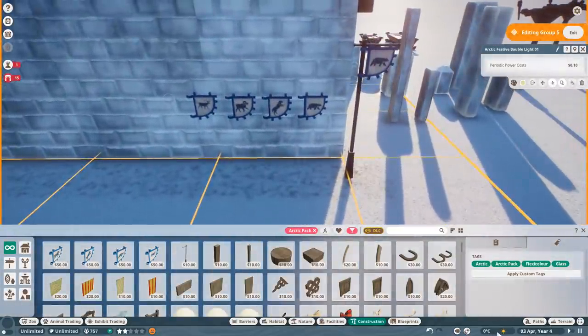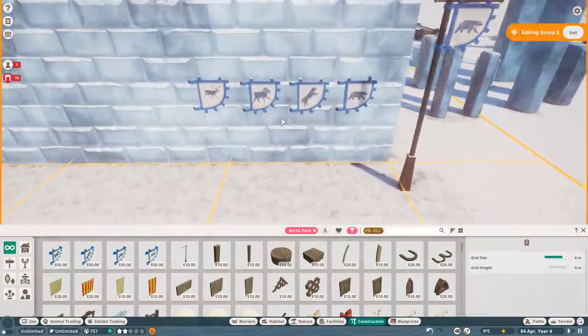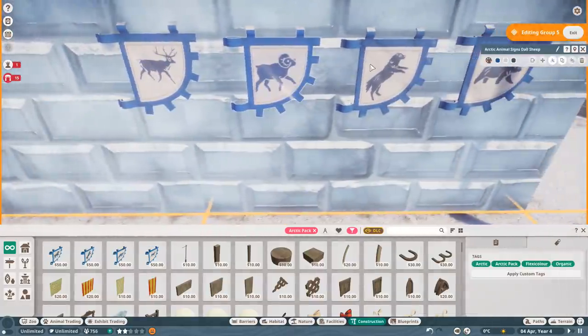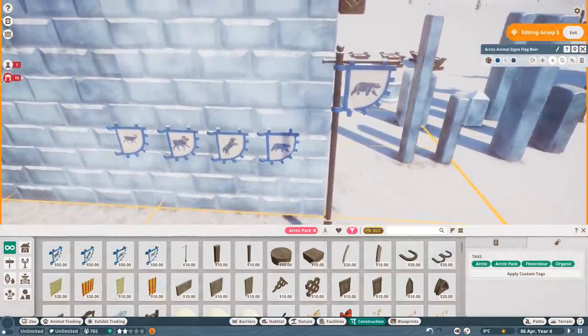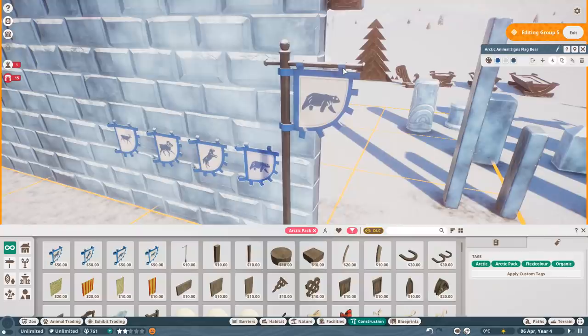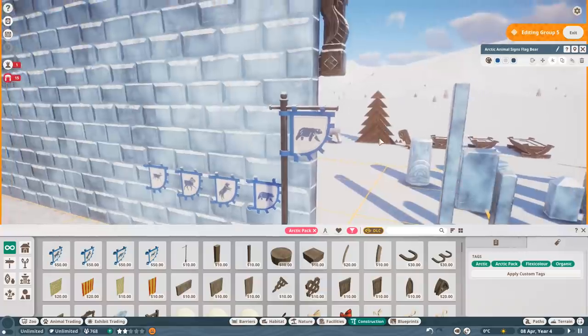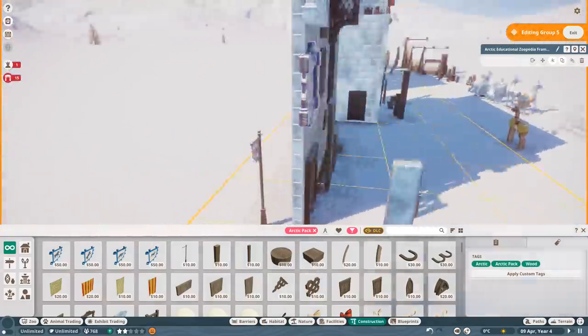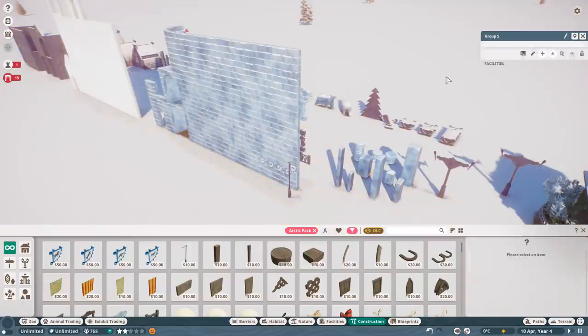This is the last thing — swap the time of day slightly and there you go. We have our new signs — a sign for the reindeer, the Dall sheep, the wolf, and the bear, with a new sign post. It kind of attaches at both sides, like you can see with the polar bear there. There's also a Zoopedia frame. I think that's every item.